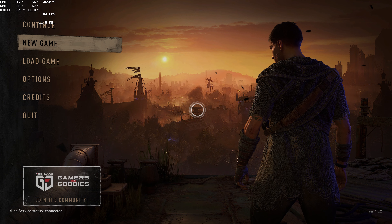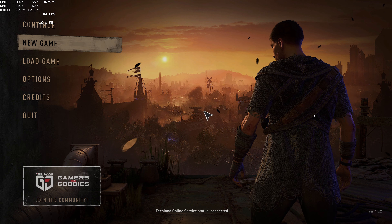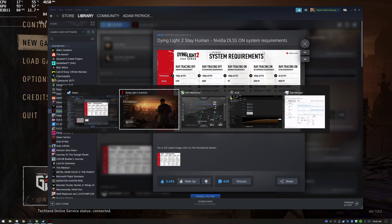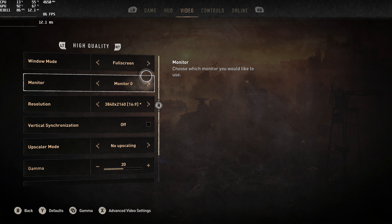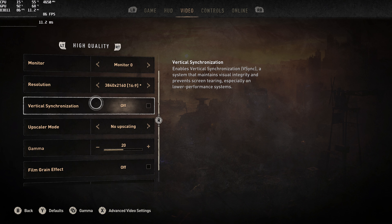The first GPU I have in here is the RTX 3080. Before hopping into the game, I want to check the official system requirements page. On the right-hand side it says for ray tracing on, ultra settings maxed out, hitting 4K 60, you're going to need an Intel 8600K or Ryzen 3700X equipped with a 3080 — but notice it says with DLSS. I've played a little bit already and yes, we're going to need DLSS to hit 4K 60. First let's hop into the options and video settings. I'm running at native 3840 by 2160, sync is off, and no upscaling is enabled. The preset is set to high quality.